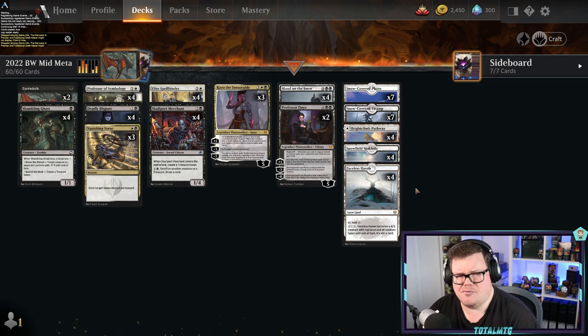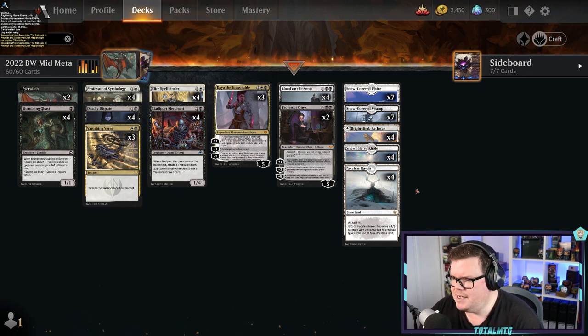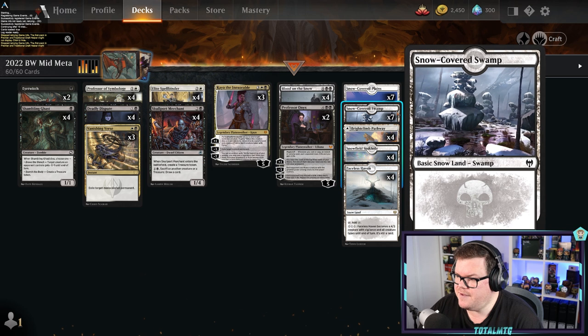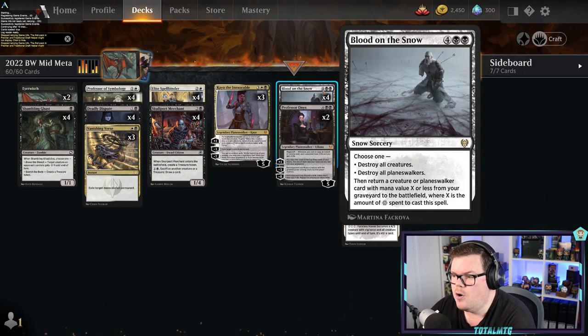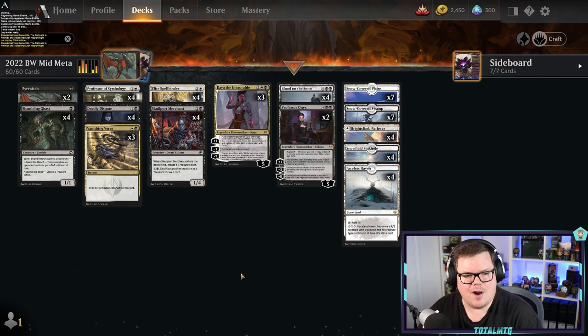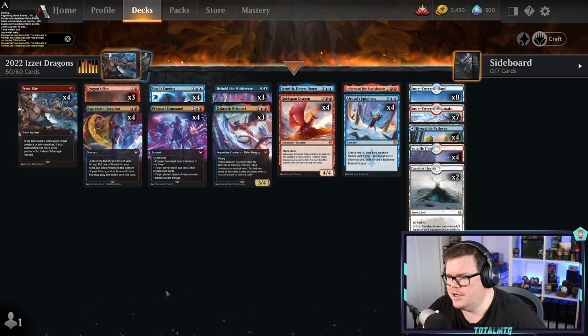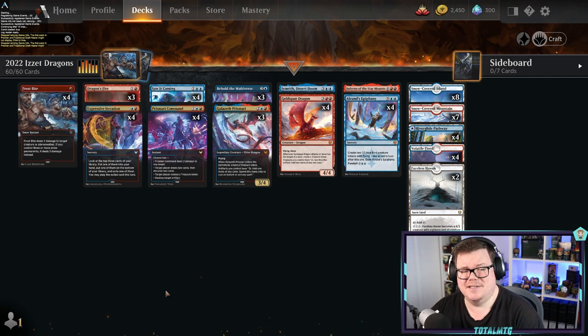All in all, I think the deck's good. Faceless Haven is a great creature land for attacking. You've got pathways and Snowfield Sinkhole, so you're always going to have snow lands for Blood on the Snow. For me, this is a great deck to play, and if you love Orzhov, this is the deck to take forward.